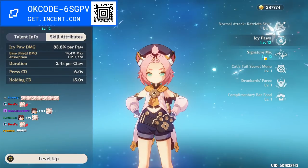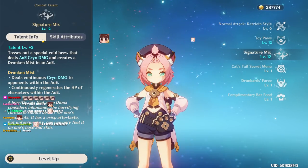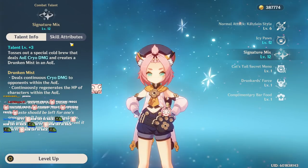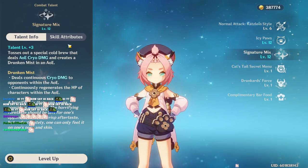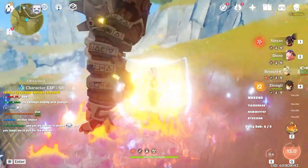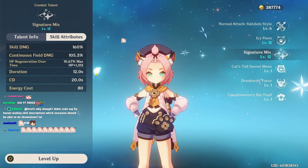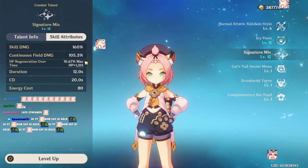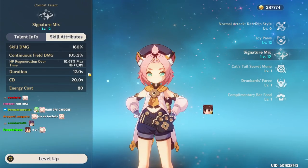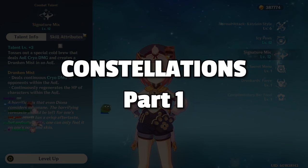Her ult throws a field down that damages enemies and heals allies within the radius. The healing and damage tick at the same time, roughly every two seconds. It's a decent way of applying cryo to enemies for elemental reactions, but it's mostly useful for one big hit. The healing is a decent amount; the field damage is barely anything since you're not building Diona on damage. The field lasts 12 seconds with a 20-second cooldown and 80 energy cost.